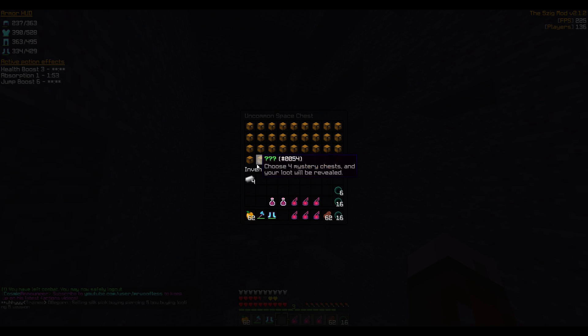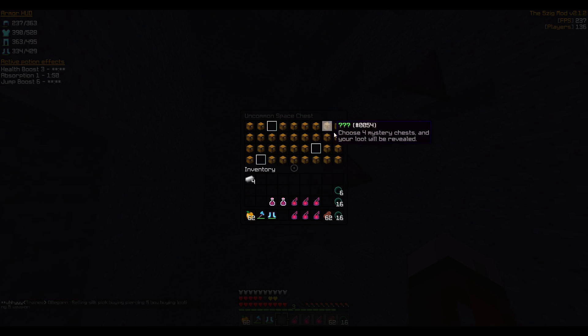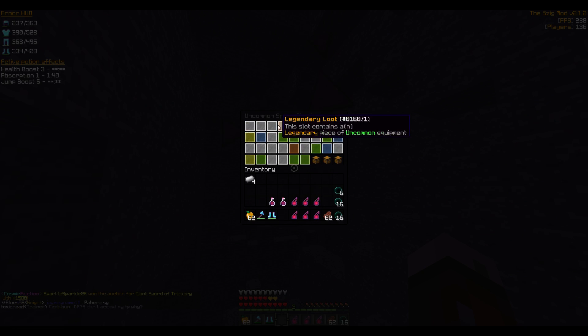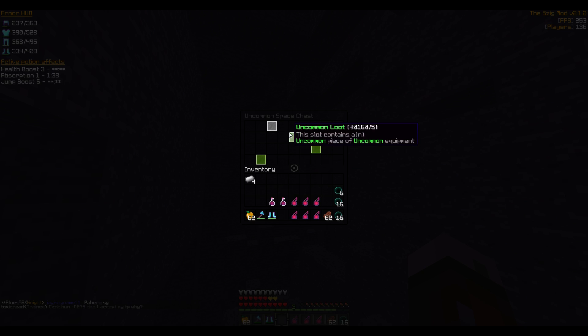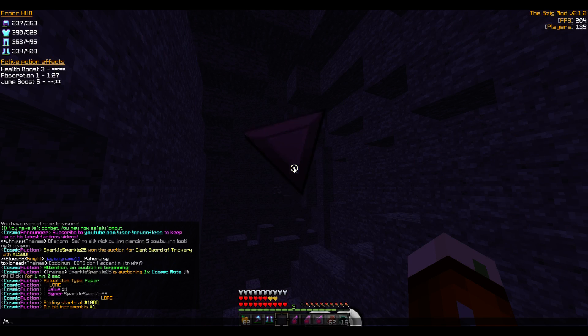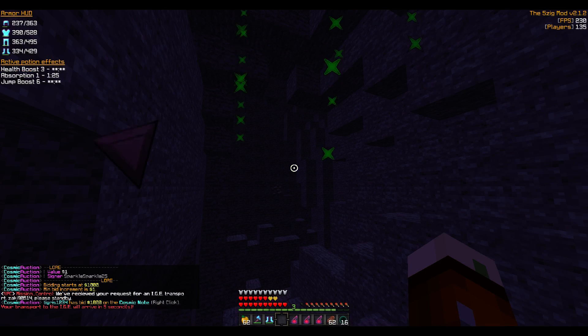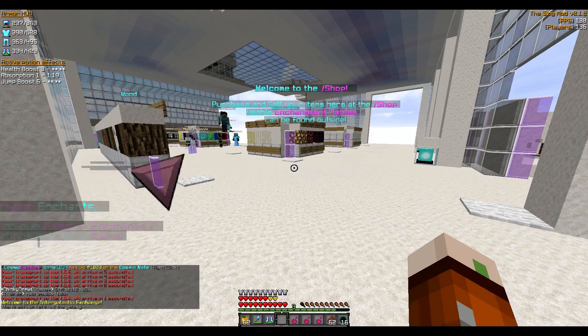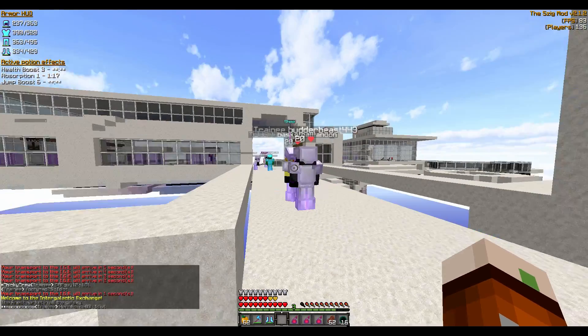We opened the uncommon package and got four iron ingots. Wait — did we just get a legendary?! I'm pretty sure I clicked it... oh, I was one click off guys, one off. We could have got a legendary. I'm just going to go to shop and we'll do a bit of PvP.